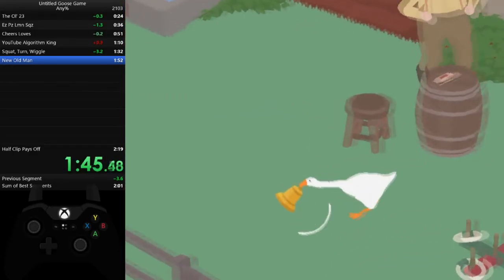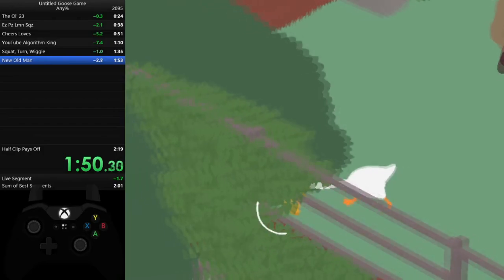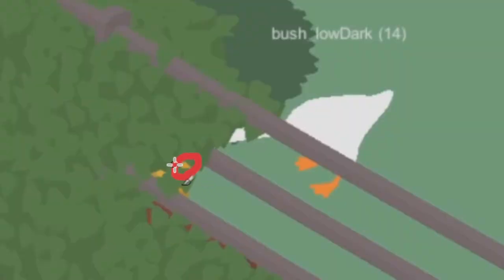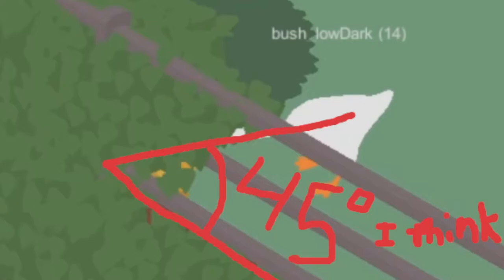Once you've figured out the old man's location, you can perform the clip. We perform this clip just to the left of where we perform arrow clip, except on the pub side rather than the river side. Your goal is to jam the bell between the wall and this bush. Once you're in the right spot, make sure the bell is in the right spot. My visual reference is to make sure that I can see the bell through both holes but not on the right side of the leaves.